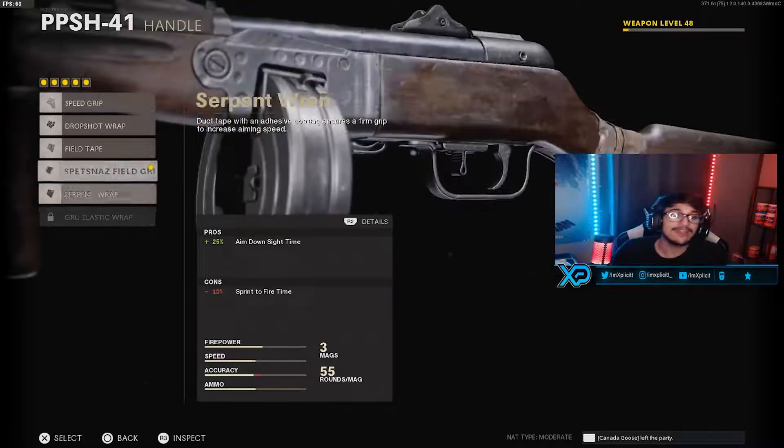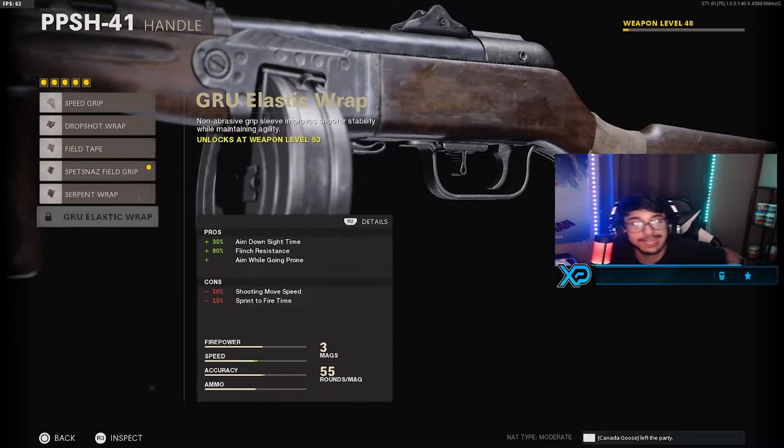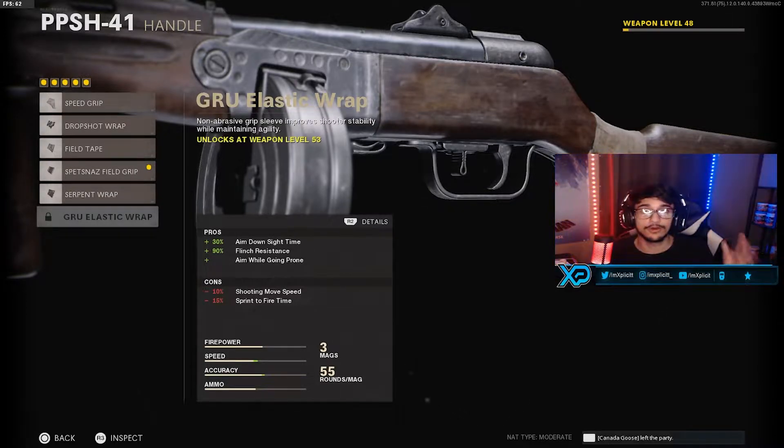It's the 55 round mag. And then for the handle, I am running the Spetsnaz Field Grip, but you guys have to run the GRU Elastic Wrap. That's the only difference in the class setup. I wasn't going to bring you guys this video a whole hour later just to have it unlocked — obviously the handle is going to be the GRU Elastic Wrap, and whenever I unlock it I'm gonna be putting that right on the PPSh right away. Hopefully you guys like the class setup and it runs as well as it did for me.